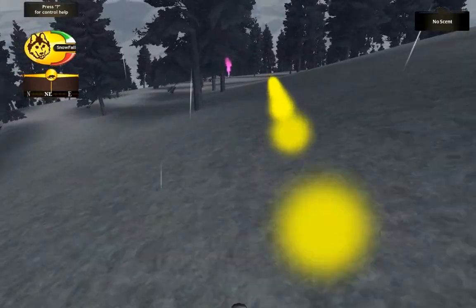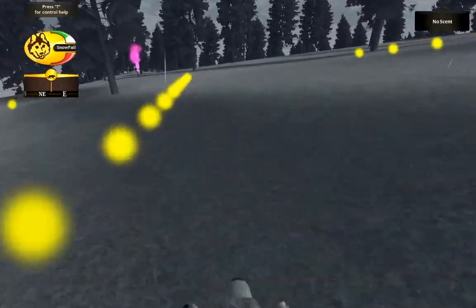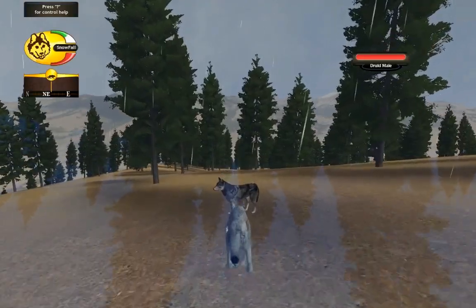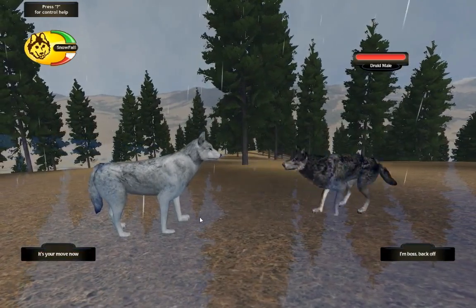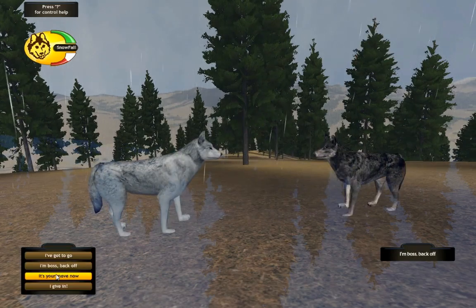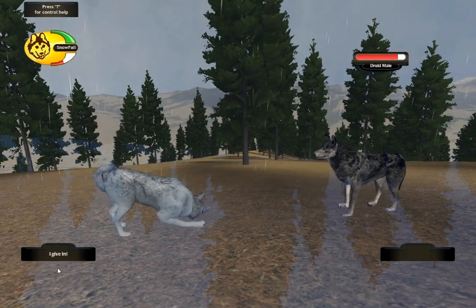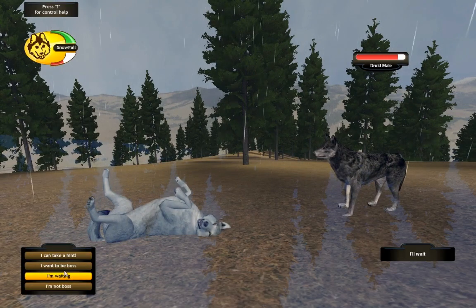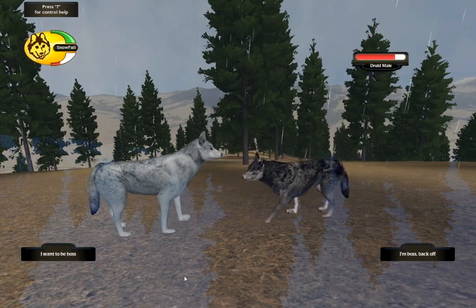Let's see if we can find the wolf. These strange wolves can do some damage — holy cow. There he is. Let's go interact with him. It's your move now. I'm boss, back off — this is kind of stupid. We're about to die so we're going to back down, because he's not backing down. I want to be boss. Hopefully he doesn't kill us. Okay, we're going to leave — we've got to go.